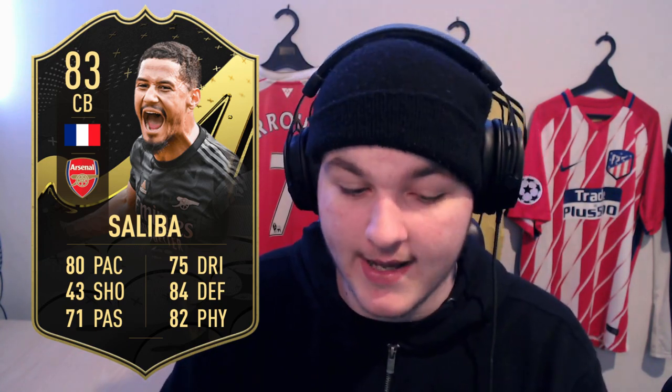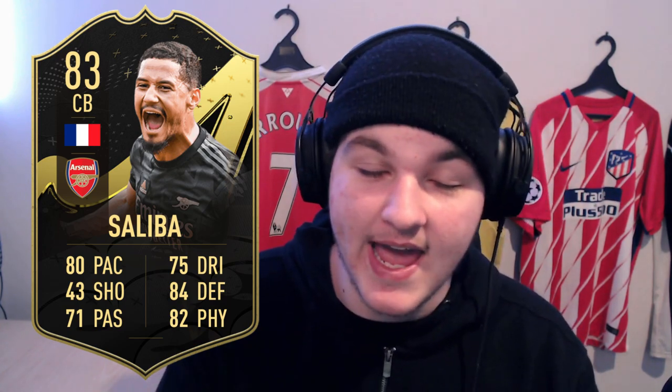Hopefully you enjoyed the tier list. For best bang for your buck, I'd give it to IF William Saliba — good defending, good body type, relatively fast, with respectable passing and dribbling. At the time of recording he's 27,000 coins; hopefully he doesn't rise above 50,000. Let me know who you're picking up from this tier list, or if you're using any other Premier League center backs, drop a comment below. Much love — peace out.